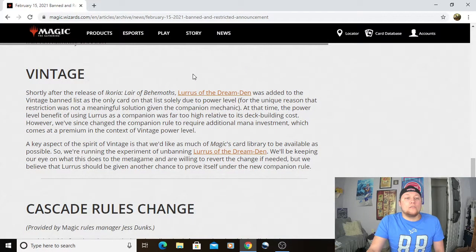Moving to Vintage: shortly after the release of Ikoria: Lair of Behemoths, Lurrus of the Dream-Den was added to the Vintage ban list as the only card on the list solely due to power level — you couldn't restrict it because you can play it as your companion. A key aspect of the spirit of Vintage is having as much of Magic's card label available as possible, so they're running the experiment of unbanning Lurrus of the Dream-Den. With paying the three mana, you can get fast mana no problem in Vintage. Lurrus is an extremely powerful card — we're going to find out how relevant it is.